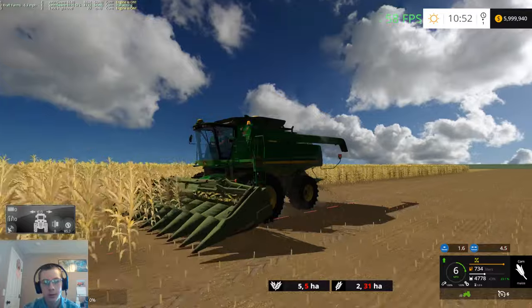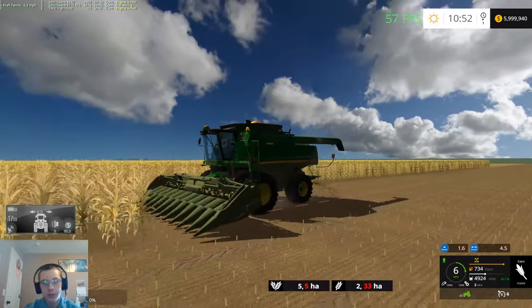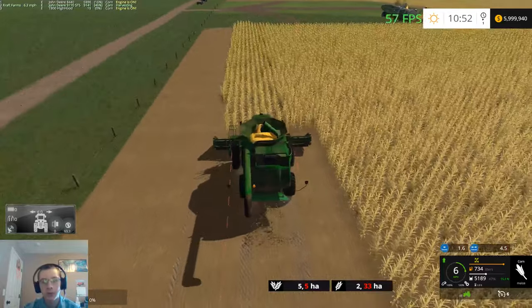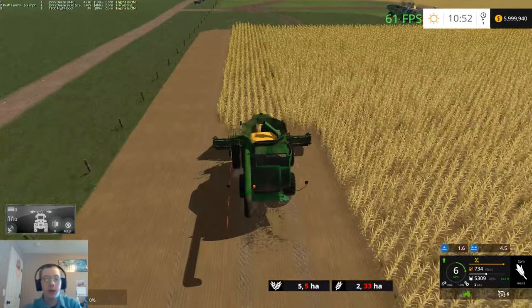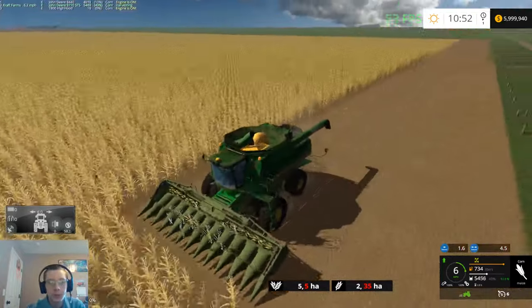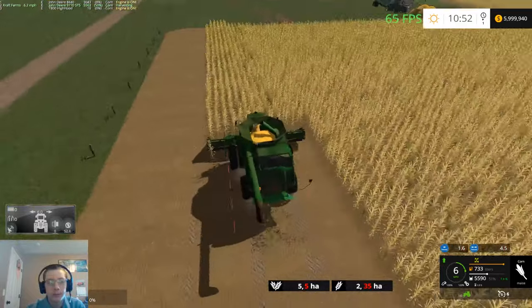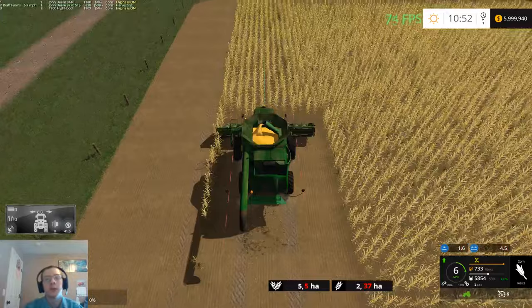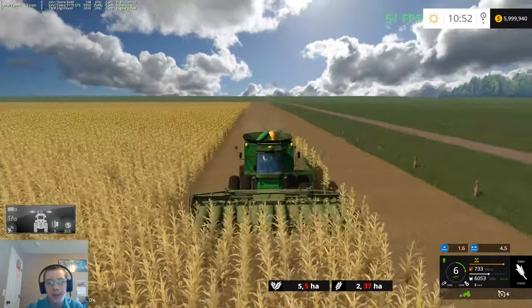I don't know why, but this header - I think it's the animations - doesn't want to run that well. I don't know, maybe it's just the map. I don't think I've really used this corn head a whole lot, so I don't know if it's the header itself or not. And of course it wants to miss - I hate that.